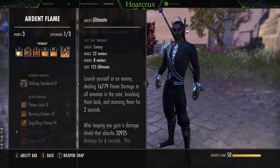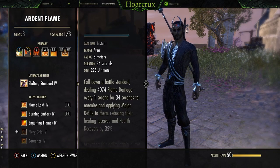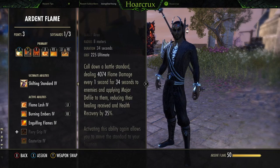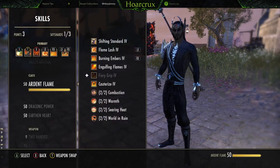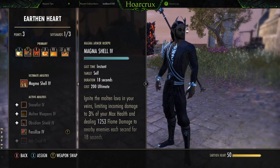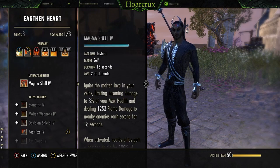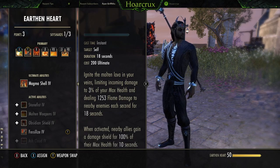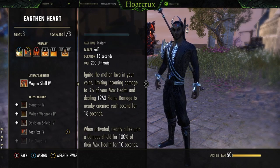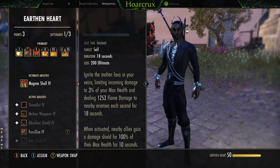For the ultimate on the front bar I'm running Ferocious Leap — the gap closer burst really catches people off guard. You could run Shifting Standard but if anyone knows what they're doing they'll just run out of it, and half the people in Cyrodiil don't run cleanse pots anyway. For solo play Shifting Standard is definitely not the way to go. If you just want to tank zergs — 10 to 15 people at a time — Magma Shell is really fun. With Elfbane it extends the duration from 13 to 18 seconds, so you're essentially unkillable for 18 seconds and can get kills on people who underestimate you.